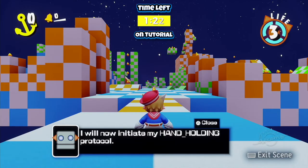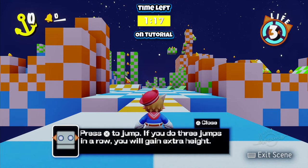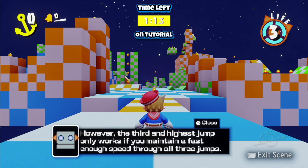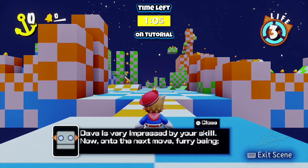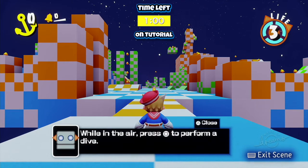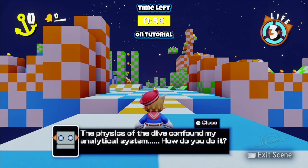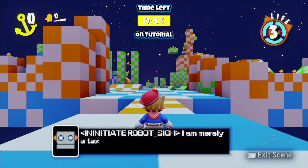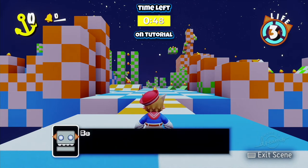You can call me Dave. I will now initiate my hand-holding protocol. Thank you, Dave. Press X to jump and if you do 3 jumps in a row, you'll get extra height. However, the third and the highest jump only works if you maintain a fast enough speed through all 3 jumps. Test it out for yourself. Get a feel for it. Dave is very impressed by your skill. Now on to the next move, furry being. While in the air, press Square to perform a dive. The physics of a dive confound my analytical system. How did you do it? I'm merely a text module. Therefore, I could not accomplish such a feat anyway.